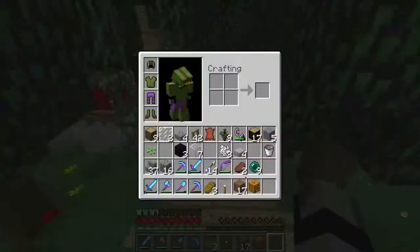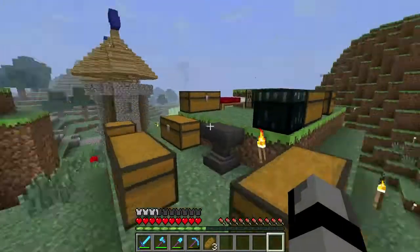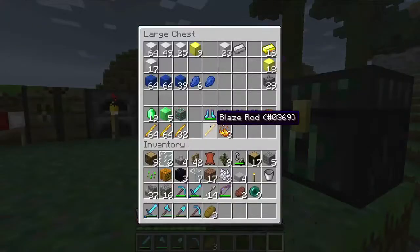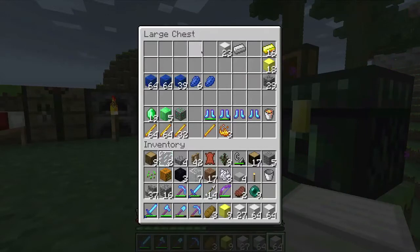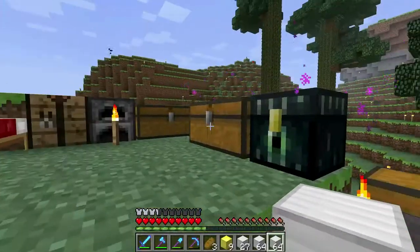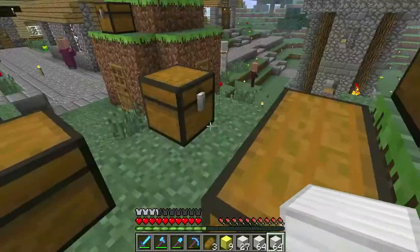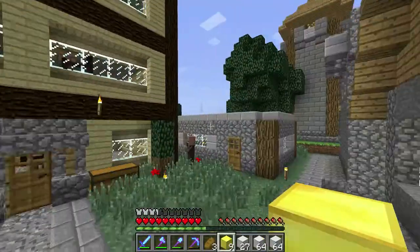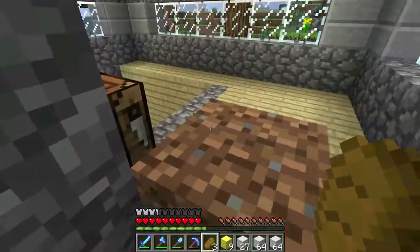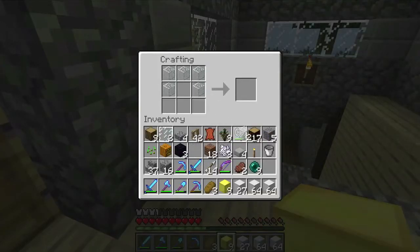So I have everything planned out already. This is right here in this chest — this is all the iron, and I'm gonna use gold for the top. We can just take all of that. The thing is, this is all the iron in my world — I'll be left with 23 blocks. So this is quite an expensive project. That's why I'm using gold at the top; hopefully it's worth it. We're gonna craft this right now.